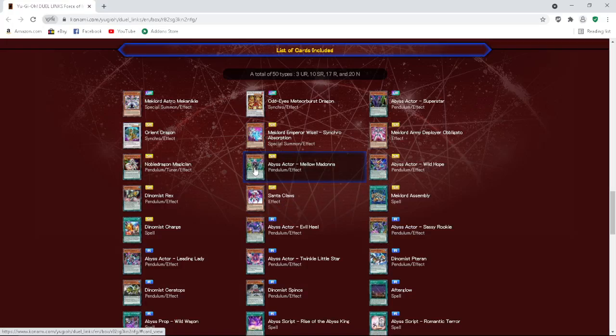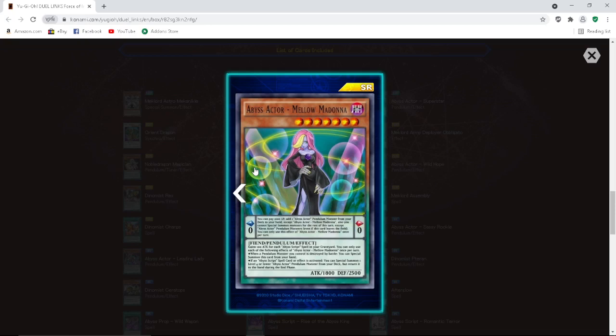Abyss Actor Mellow Madonna — Level 7, and it's a zero scale. Is this the first zero scale in the game? It has to be. Pendulum effect: you can pay 1000 life points to add one Abyss Actor pendulum monster from your deck to your hand, except Abyss Actor Mellow Madonna. You cannot special summon monsters for the rest of this turn except Abyss Actor pendulum monsters, and you can only use this effect once per turn. Pay a thousand life points to search an Abyss Actor pendulum monster — and it's a zero scale. Abyss Actors are looking good.